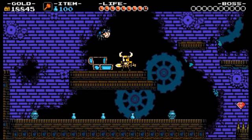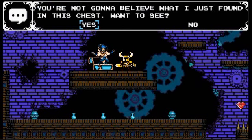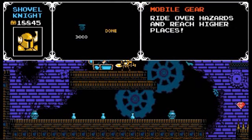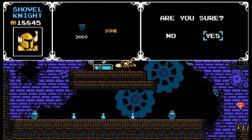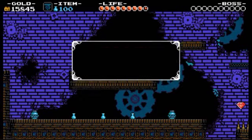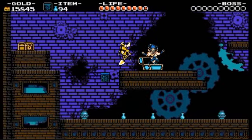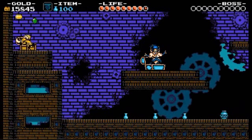We're going to get another reasonably useful item for certain circumstances — not one I would tend to use all that much. Here we are: the Mobile Gear. "Ride over hazards and reach higher places." It's probably really only useful for platforming rather than combat. Since I'm pretty confident in my own platforming ability, I don't tend to use it all that much.